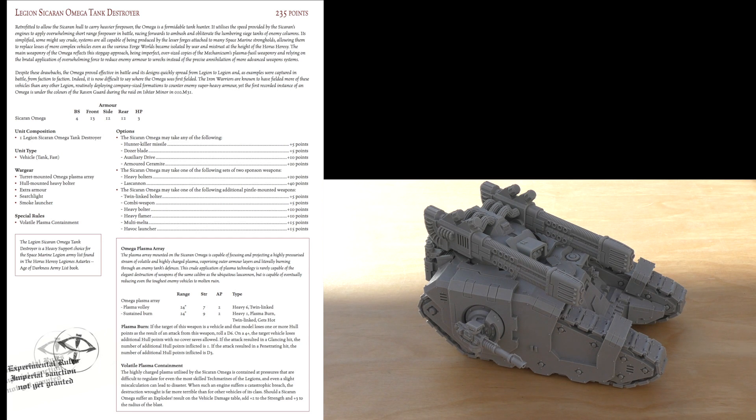So how does this Omega Plasma Array differ from the 40k edition? It's got the two fire modes — Plasma Volley and Sustained Burn — again with a range of 24 inches, which is slightly odd. Plasma Volley is Strength 7, AP2, Heavy 6, twin-linked. This is a good thing about this tank — it gets twin-linked as it should. Then Sustained Burn is Strength 9, AP2, Heavy 1 — so you're only getting one shot, which is a bit poor. It's a bit like a lascannon, but with plasma burn, twin-linked and Gets Hot. So it's essentially a lascannon at 24 inches that can Get Hot, but it's twin-linked.